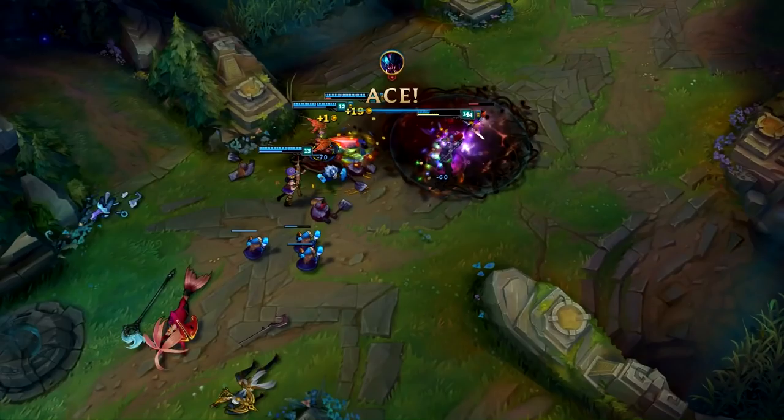Let's look at this next scenario. We got me, a Renekton, a Jinx, and their whole back line. The way I see this: Renekton and Jinx are things I can hop on in order to get to the back line where they're all clumped. So what I do is jump onto Renekton, knowing that if I get the reset on Jinx, I'd be able to jump right onto the back line. So I jump onto Renekton, flash, kill Jinx, jump into the back line, and kill everyone else.